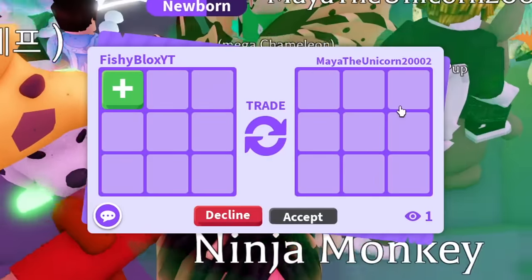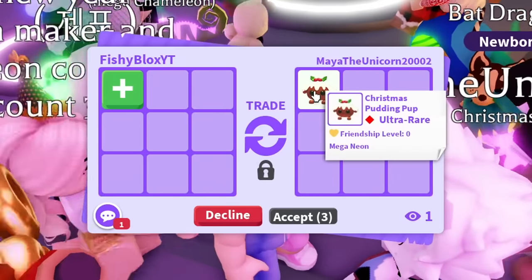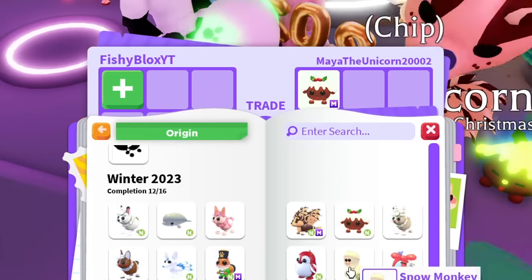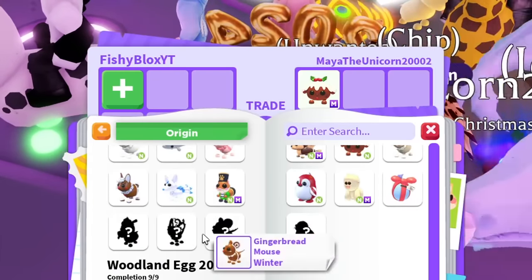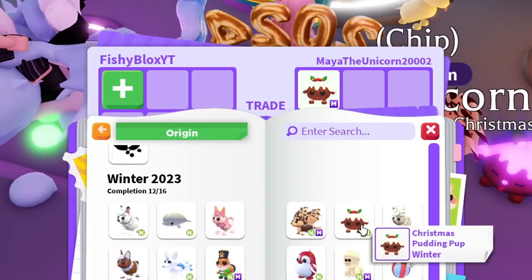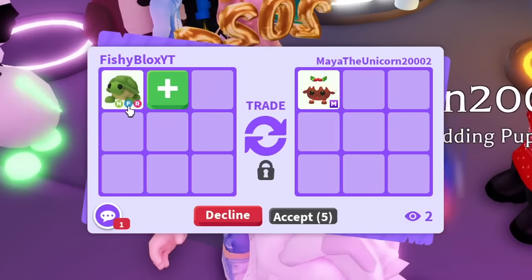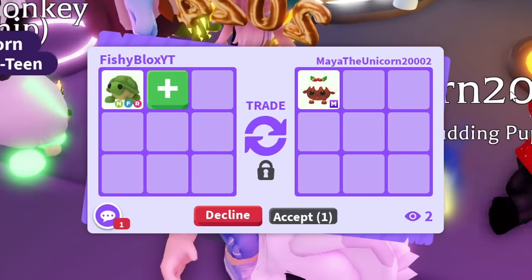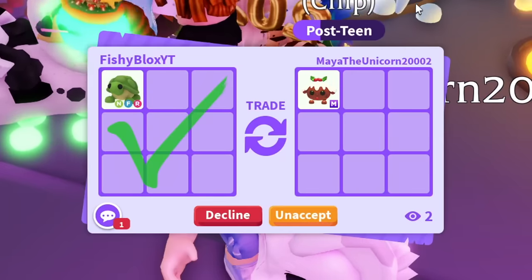I accepted the trade — wait, is it even them? It is them. The Christmas Pudding Pup — okay, I'm not sure if this is from this year. Let me quickly check. We got the Snow Monkey off the list, the Nutcracker Squirrel, and wait — the Christmas Pudding Pup is part of this one too. I have a neon version of it. I'm just gonna offer a Neon Turtle — that has to be a fair offer.